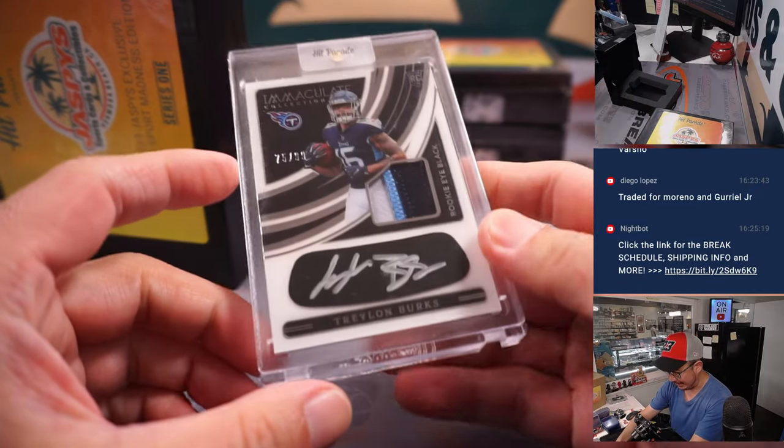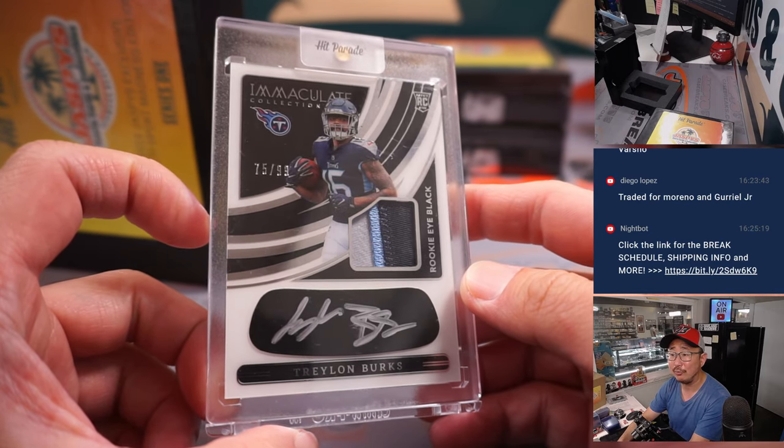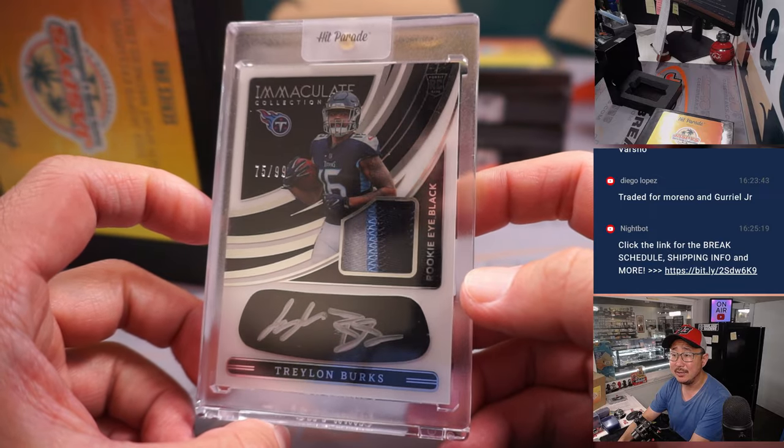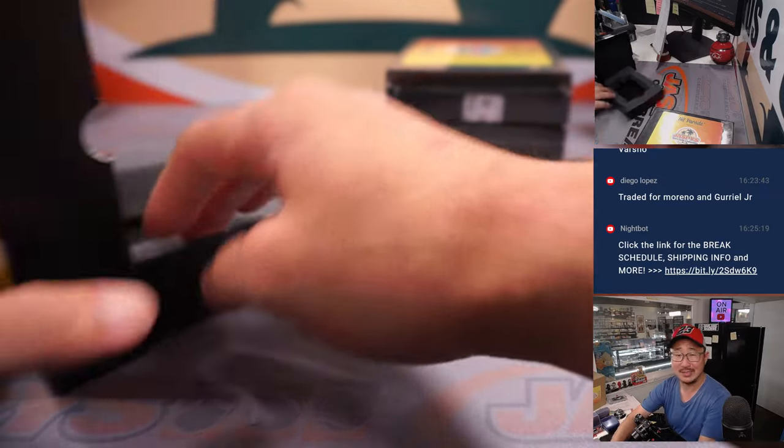Some more football. It is Traylon Burks — three-color patch and silver ink autograph on the iBlack, 75 out of 99, Immaculate Football RPA for Lucas and the Titans.